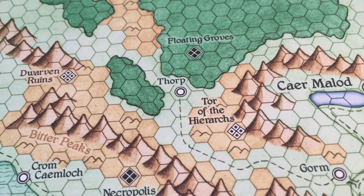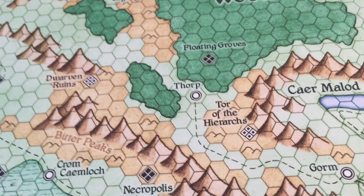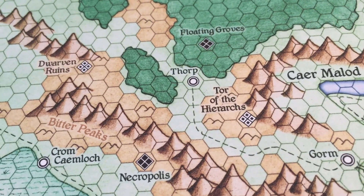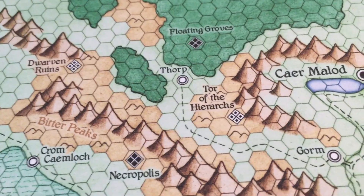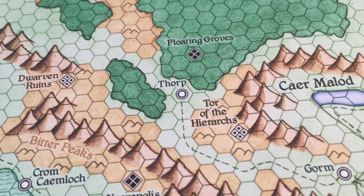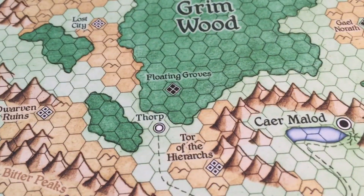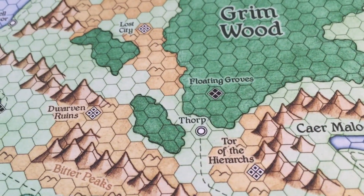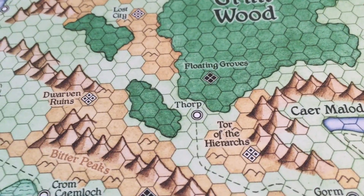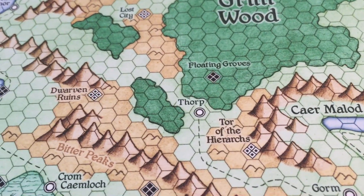The name Torp is an homage, a kind of mirror for a classic module, which is the village of Hommlet. And it could have placed the village there, just at the edge of the Grimwood there. Because if you wanted to run something like the Temple of Elemental Evil, or if you wanted to insert classic stuff like this on this map, you could.